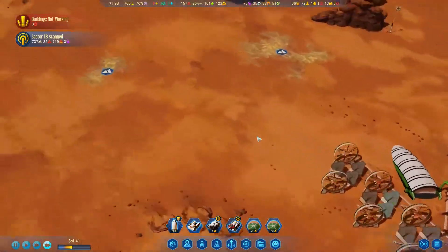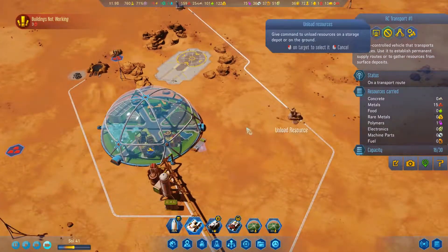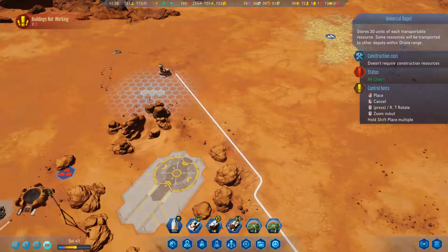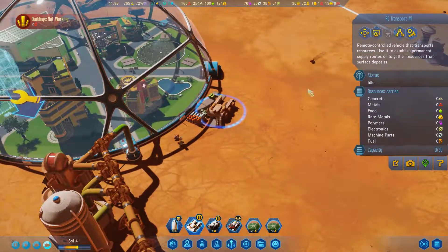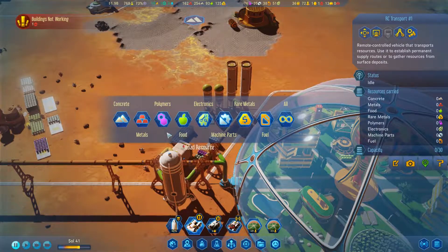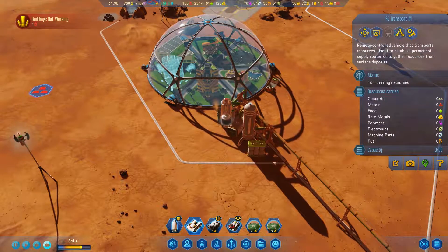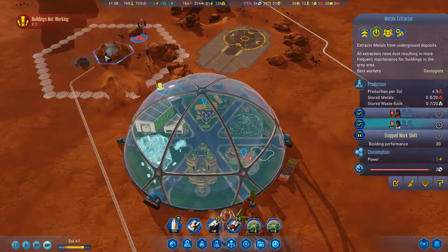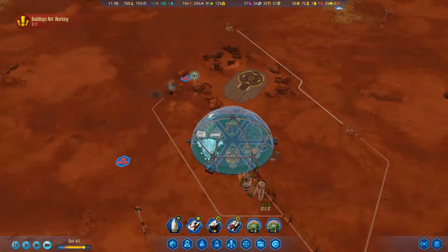So we're good on stuff down south — it's up north that we're going to have issues with. Transport, have you finished collecting things? Just come back down here and unload everything. Let's throw down a generalized storage. You can take that stuff down there. I need polymers up there, so let's go down here and pick up some polymers. Then we should be able to build that and have room for them to work. New techs are available — deep scanning. Not going to worry too much about it. Trade routes and all that.